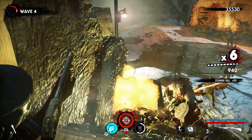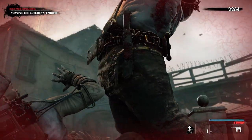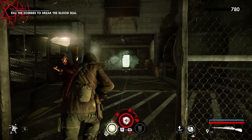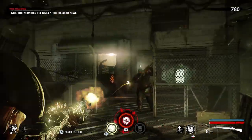Bulging muscles that soak up bullets without any problem? Check. Semi-invulnerability to mines, grenades, and special weapons? Check. And a kill buzz saw that can slice a player in two? Definite check. It must be the Butcher. And for our money, this hulking collection of muscle and meat is by far the most intimidating special you'll encounter.